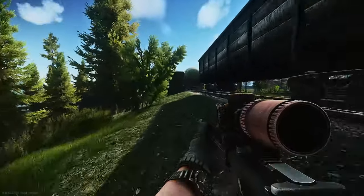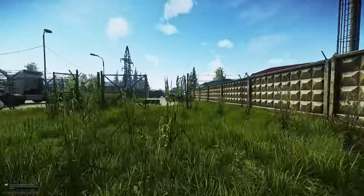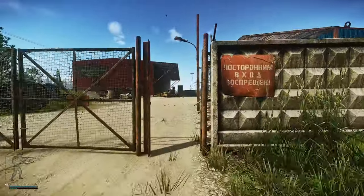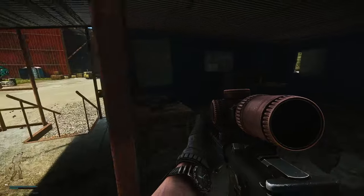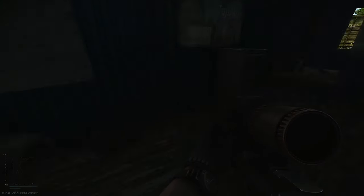Now we're going to head over towards Big Red and the trailer park. I like to hit this little blue guard shack because it has filing cabinets, a weapon box, a duffel bag, and two jackets.